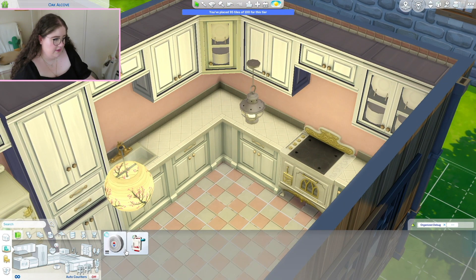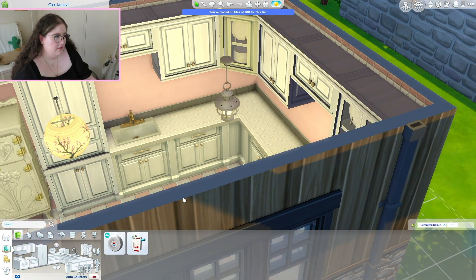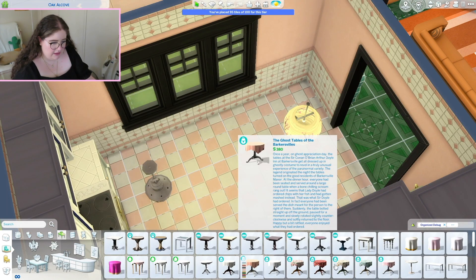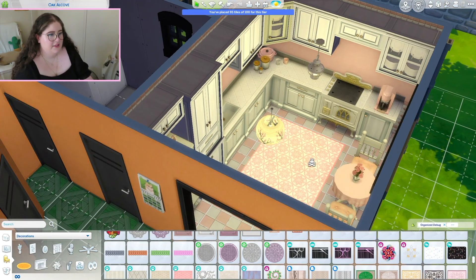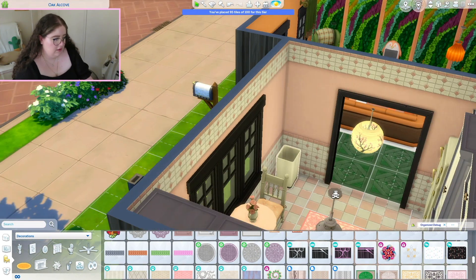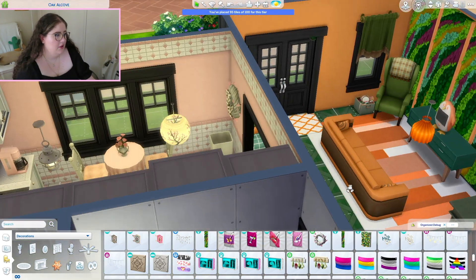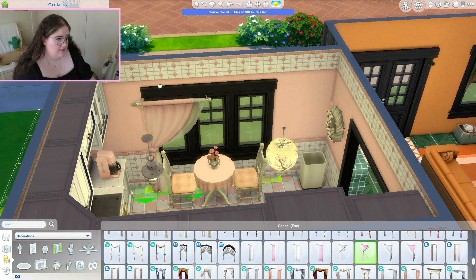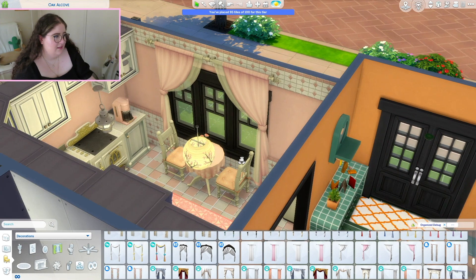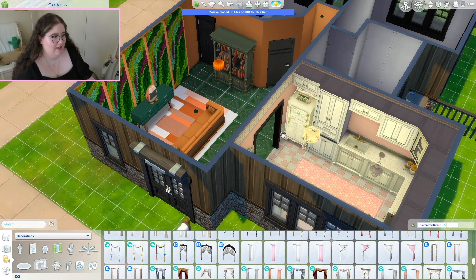Do we have a white fire alarm? Nope — okay, we're living life on the edge. I don't think there's going to be a lot of people living in this house so we can get a small table. Okay there's our kitchen, it's got a little bit of gold in there. Maybe I'll hang something on the wall here. Oh and we can get some curtains — forgot about the curtains. I love these curtains, they're so pretty. Oh, cute pink and white kitchen! That's really cute, I like it.